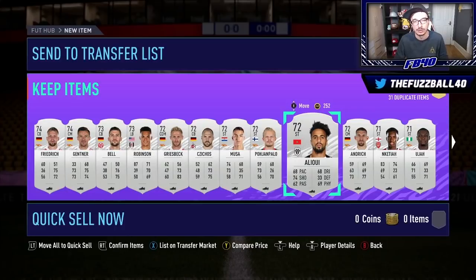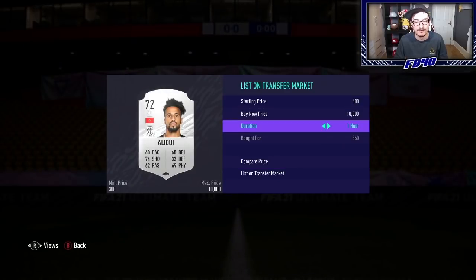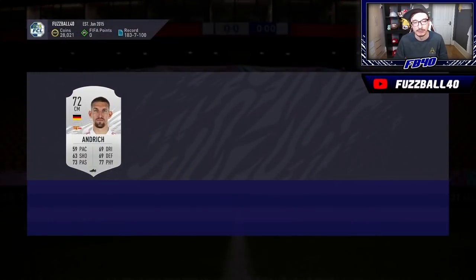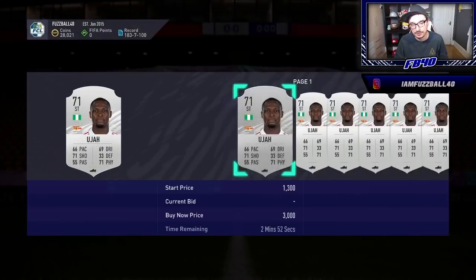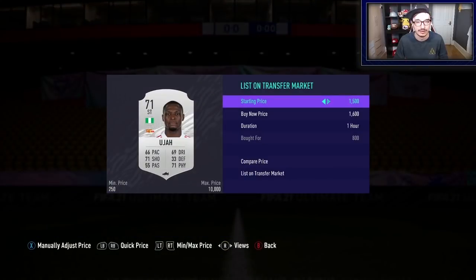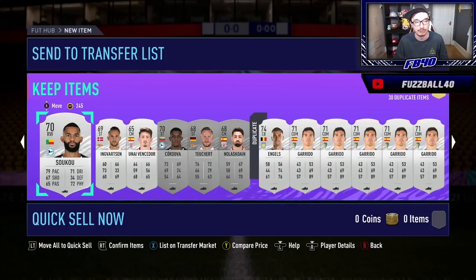If you did that across all the cards you make quite a bit of profit — it adds up. Quantity not quality when it comes to silvers. This Aliu, for example, we paid 850 for him — I'd hold for a bit more, I want 1,400–1,500 ideally. This Andrick currently selling for 1,200–1,300, we paid 1,000 for him — again waiting for 1,400–1,500 on him. Uja here currently at 1,500 — the 1,200 I'll ignore because it's an undercut. After tax looking at more than 50% return on investment. You repeat that process across all the cards that you bought.